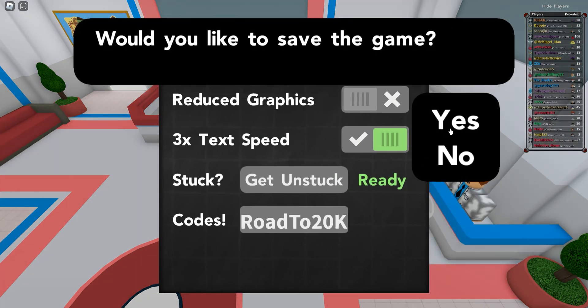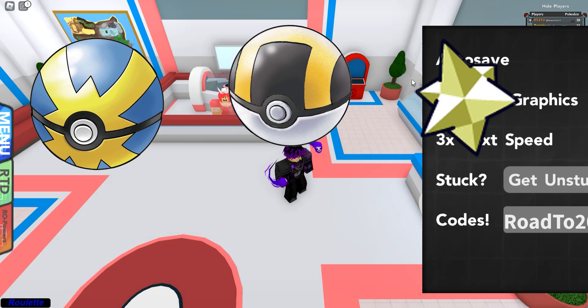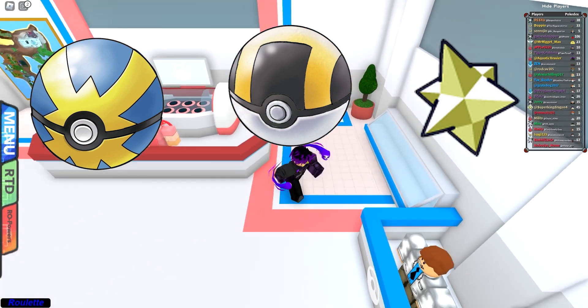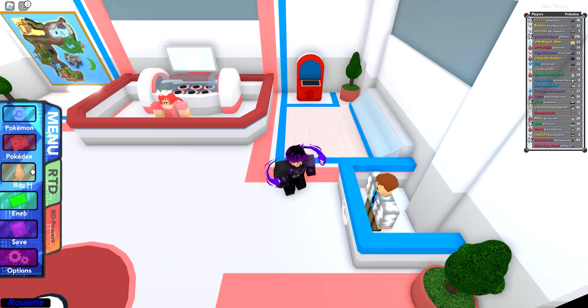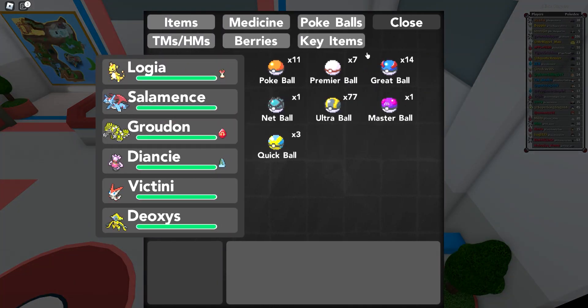Our next code is 'road to 20k' as spelled here. What this code gives is five ultra balls, seven max revives, and three quick balls. Not the best code, but it's free so why not use it — it helps you catch Pokémon and play the game.